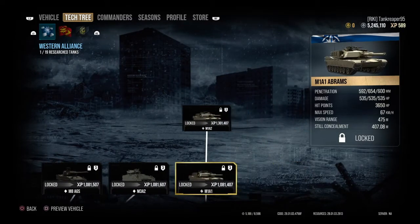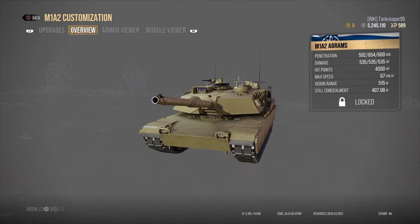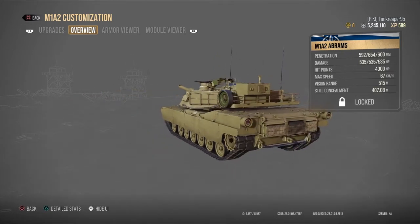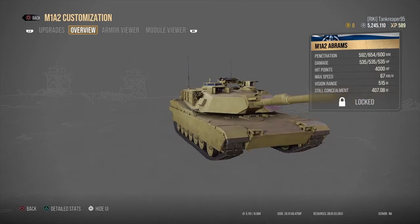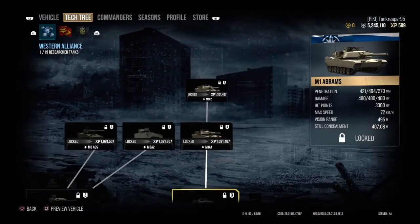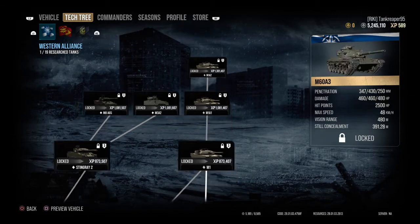Last but not least, Tier 19 — the M1A2 Abrams — is the most expensive tank in this lineup at ten million ninety thousand credits. That's about four million more than a Tier 10 tank in the World War II era, which usually costs around six million credits. That's the top tier tank for the Western Alliance.